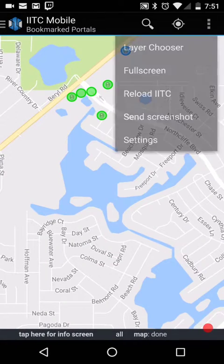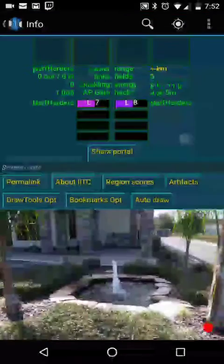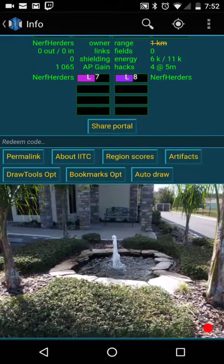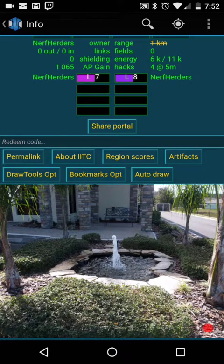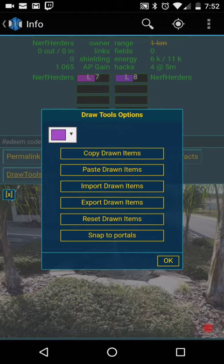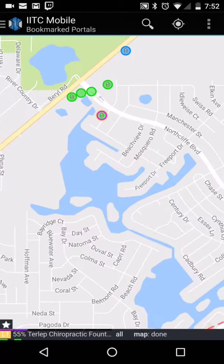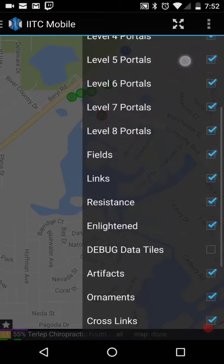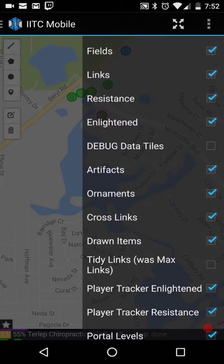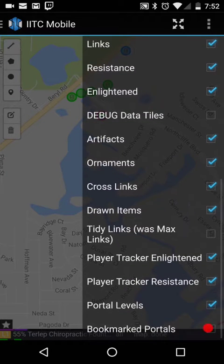And then as soon as you do that, you will have — you can click a portal, not click a portal, but it comes up with your options when you hit that bar at the bottom. Bookmarks option. And then let me go into my draw tools. Let's reset because I have no idea what I have up there right now. Then back out options, layer chooser, debug, drawn items. And bookmark portals — we're going to need that.